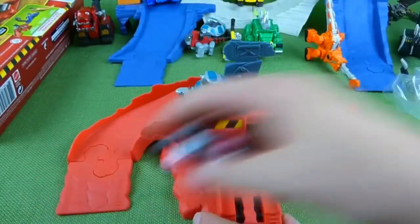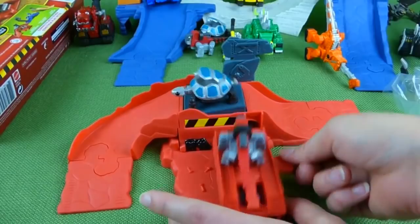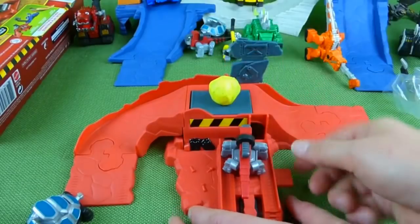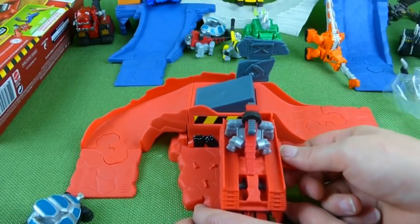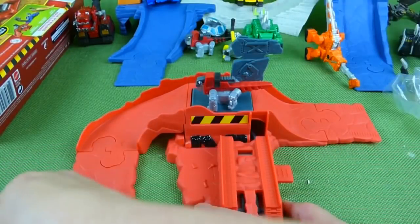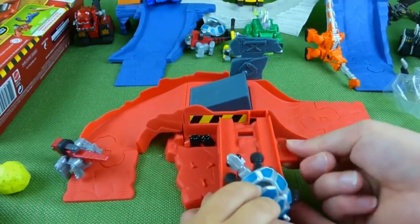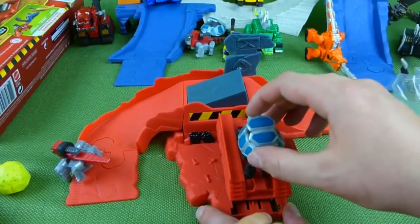We'll set the Tortool up here. And then Waldo comes up here, and then you lift and it sends him down the slide. And if you have some ore from one of your other playsets, you can go like this and send the ore flying. And the Tortool will eat the ore. The Tortool loves rocks.